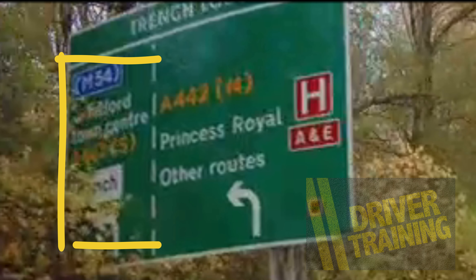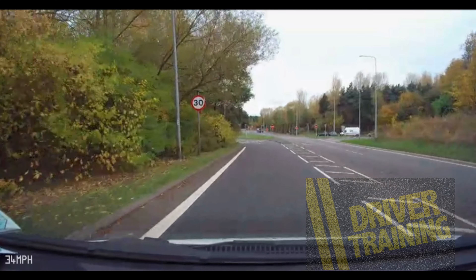That's perhaps not the best picture, so we managed to get one off Google Earth, and again as you can see it says clearly on the sign, if we zoom in, that the left lane as we come down is the Telford Town Centre A442 South or Trench — so we can use the left lane to go to Trench or onto the dual carriageway.